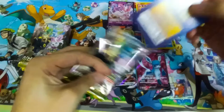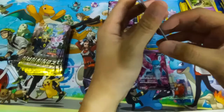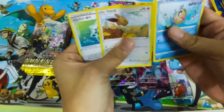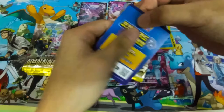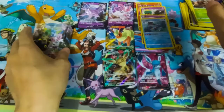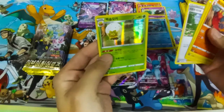This is pack number 19. A Milotic and a colorless energy card. Going for pack number 20. We pulled a regular art Espeon V holo — these EV Evolution cards are really fun to collect. This is pack number 21 — just a Pincer here. We are now at pack number 22. Another flower bud again for our rare holo.